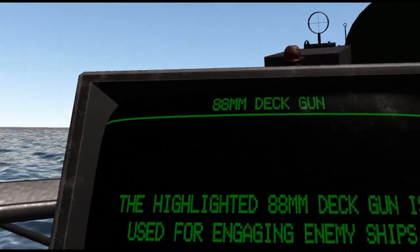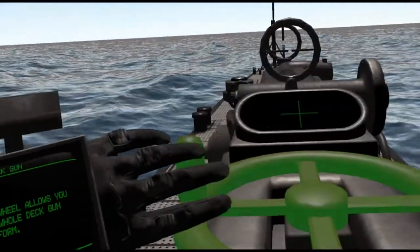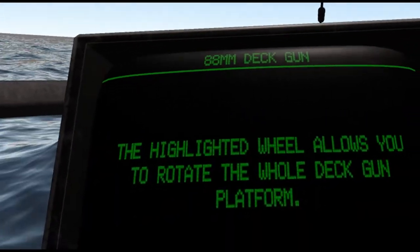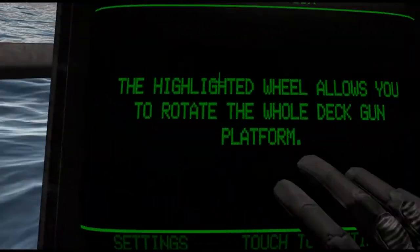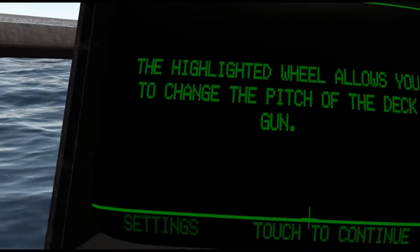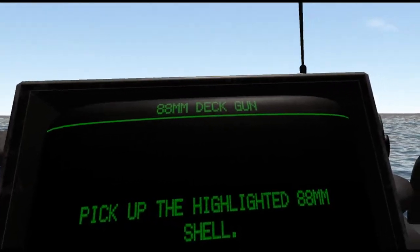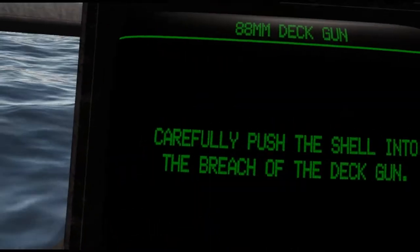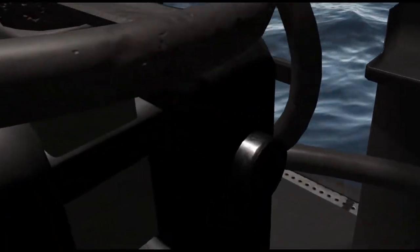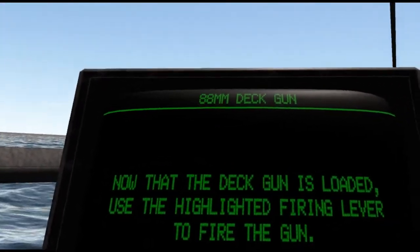The highlighted 88mm deck gun is used for engaging enemy ships when you are surfaced. The highlighted wheel allows you to rotate the whole deck gun. The highlighted wheel allows you to change the pitch of the deck gun. Pick up the highlighted 88mm shell and carefully push the shell into the reach of the deck gun. Now that the deck gun is loaded, use the highlighted firing lever to fire this gun.